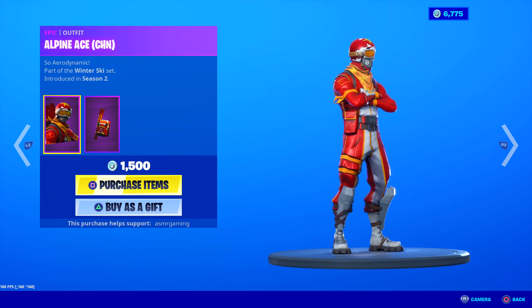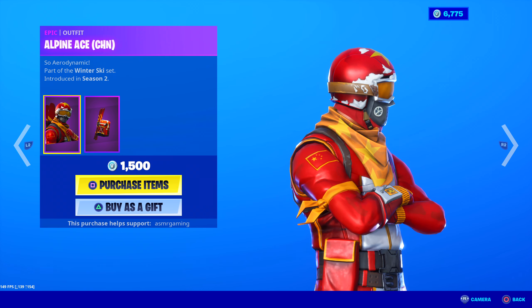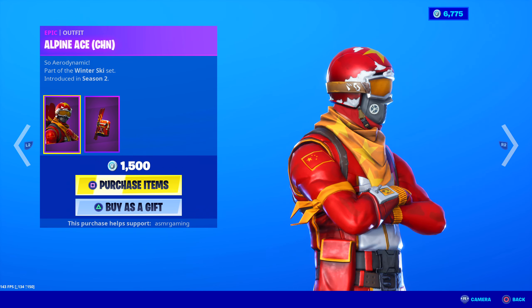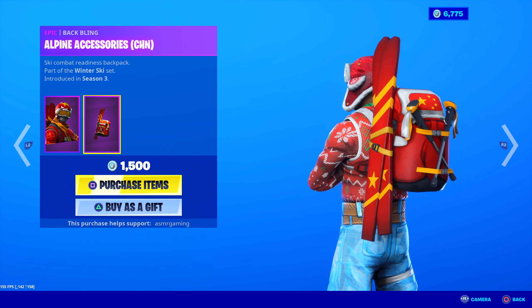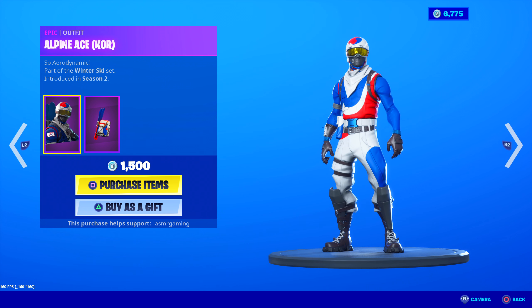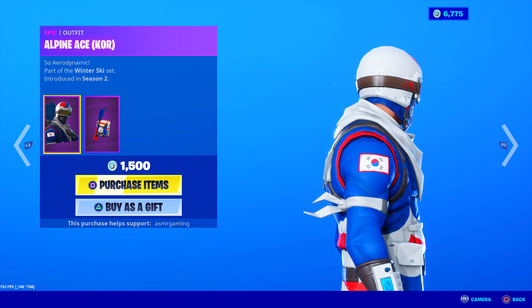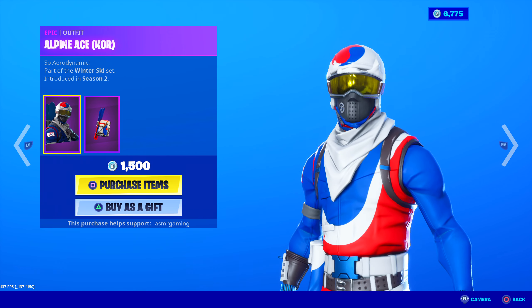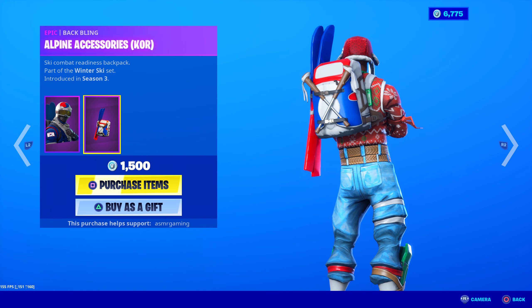Alpine Ace - here's the Chinese version. Chinese flag colors - here is the flag right here on the shoulder as you can see. Matches pretty well. Lots of yellow and red for this one. Shout out to China. I like the skis as well. Here's the Korean version. I know for a fact there are a lot of Korean people that watch this channel. Shout out to Korea. I always thought the Korean flag was kind of cool. Colors are awesome, helmet looks nice, back bling is cool.